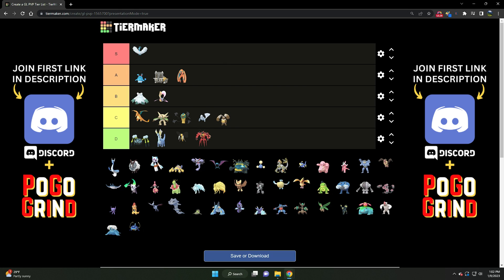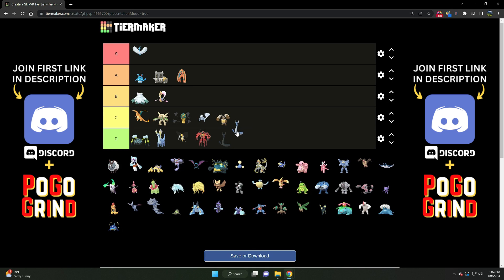Next we've got Dragonair — very interesting. It's going to float between C and D tier, but I'm going to go D tier. Dragonair is very strong but much more of a specialty cup type of Pokemon. With Pokemon like Medicham running rampant, Stunfisk, and Bastiodon to an extent, it just kind of falls flat a little bit unfortunately for Dragonair. Solid D tier Pokemon, much better suited for the specialty cups with its current moveset.